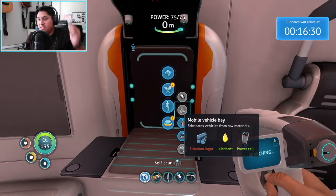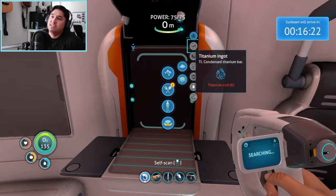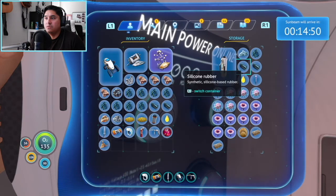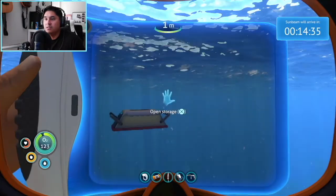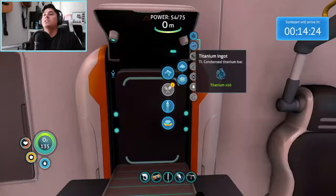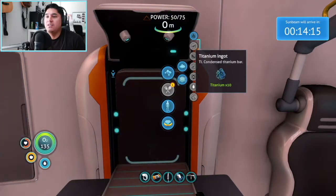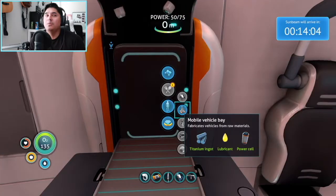Titanium ingot — that's what I need. Lubricant, power cell, and a titanium ingot. How do I make a titanium ingot? I need 10, I have 6. Please tell me I have more — I probably have more. Okay now switch, switch, switch. I have 9 — oh I do, yes! Right there, I just made a mobile vehicle bay. Let's go!